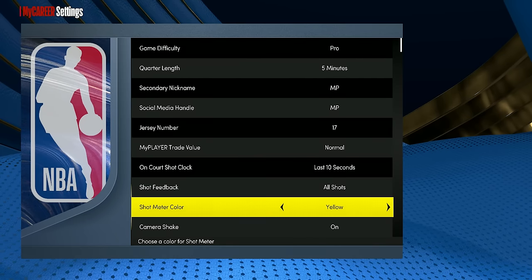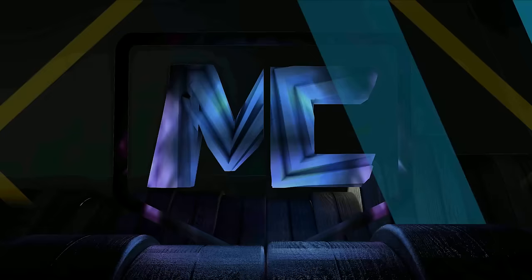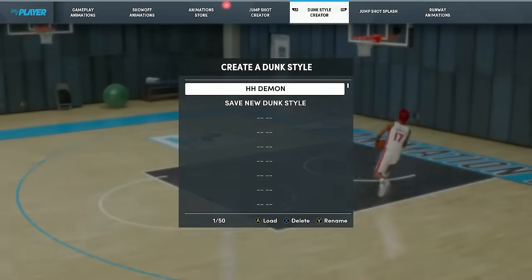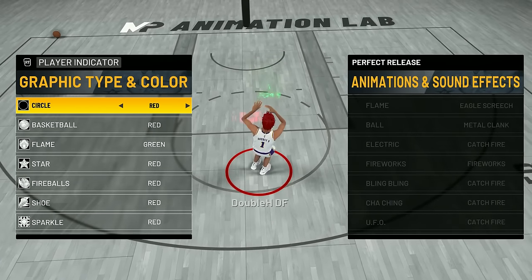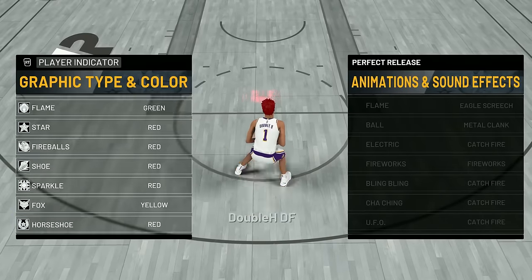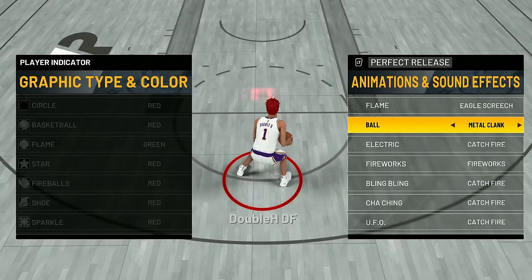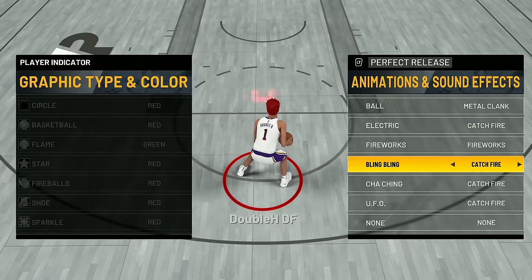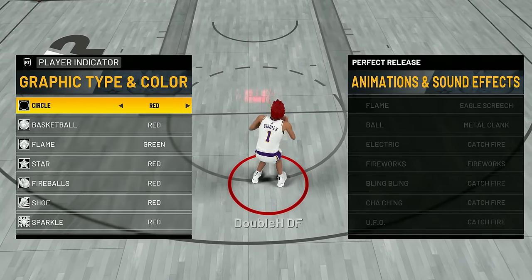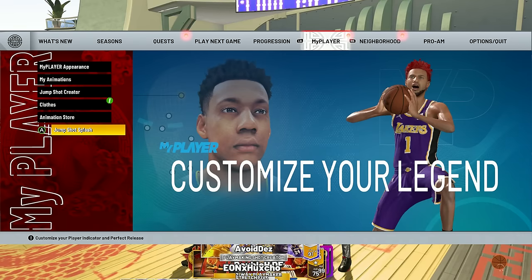You can also change the color of your shot meter here, though I recommend keeping the meter off. Another new setting this year is jumpshot splash. On current gen go to my player, and on next gen go to my animations, then jumpshot splash. There's a player indicator and perfect release animation options. A lot of stage players say turning the animation and sound effect off gets you more greens, but I don't think that's true. However, I would remove the indicator — it sometimes takes away your stamina bar and can mess up your jumpshot.